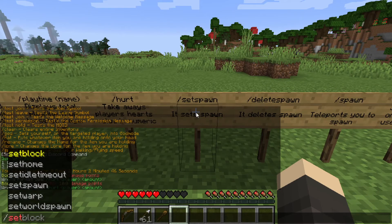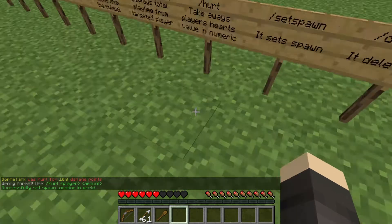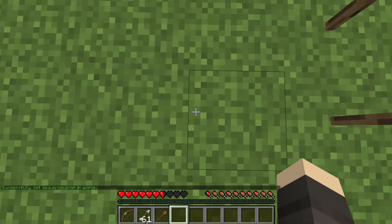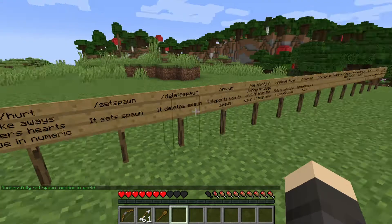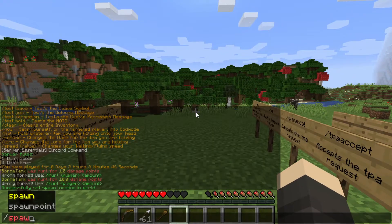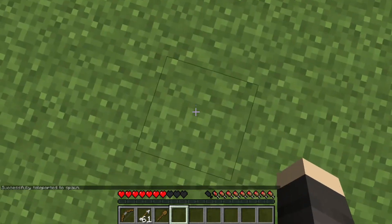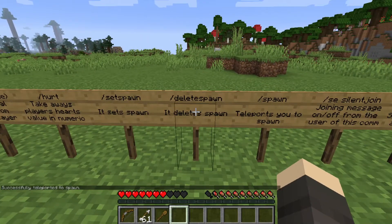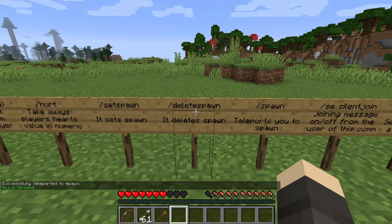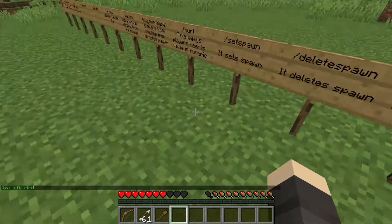If I do slash set spawn, I set the spawn point to the block I'm standing on. If I'm standing between two blocks, it sets the spawn between those two blocks. Now if I want to get to the spawn, I just do slash spawn — and I teleported up here. And if I don't like the spawn point up there, I just do slash delete spawn, so we no longer have a spawn up here.